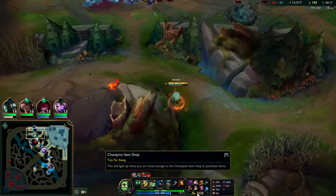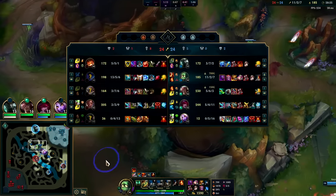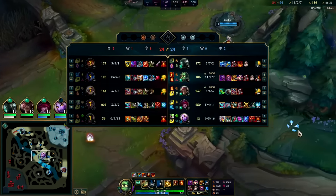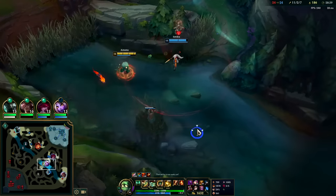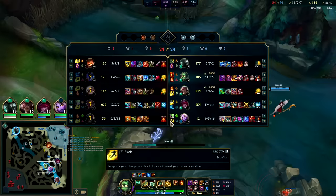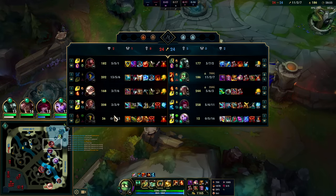I could go Bramble Vest for heal cut. Only Nefari is really healing with Galeforce and Nocturne has a little healing on passive. If Lucian goes Lifesteal I'll get Thornmail. They're trying to play macro because they don't trust their teamfight anymore.